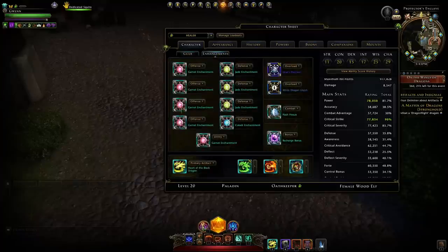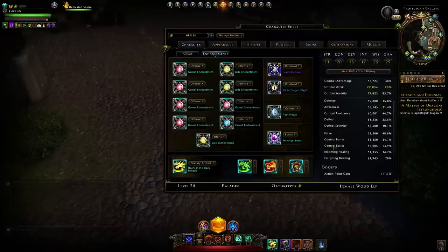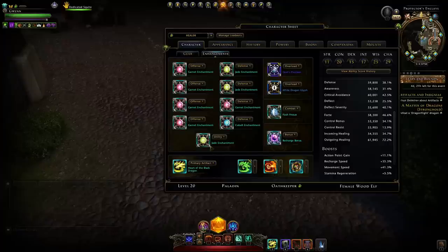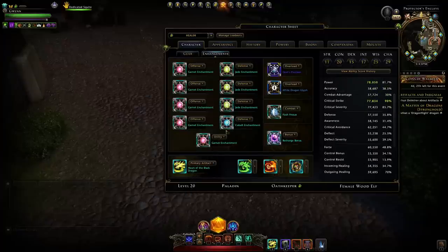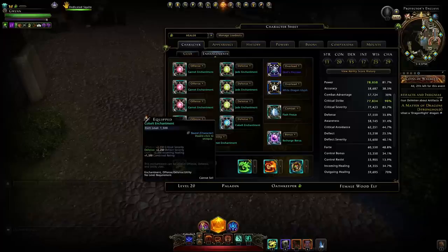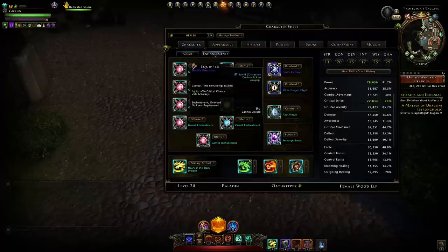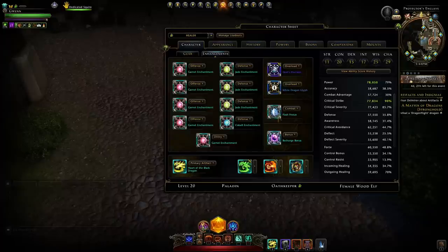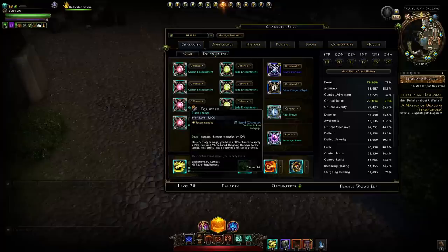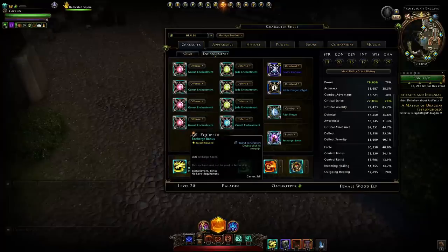For enchantments I'm running Garnets all the way in offense with a Garnet in utility — you could run a Jade instead for more outgoing healing, but I'm already over-capped with Circle of Divinity, so there's no need. The Forte will help cap my crit strike and give a bit more divinity regen. For defense it doesn't matter too much, but ideally have a defensive stat or Awareness. For overloads I'm running Devil's Precision for crit strike and the White Dragon Glyph which gives an additional heal proc on allies when healing.